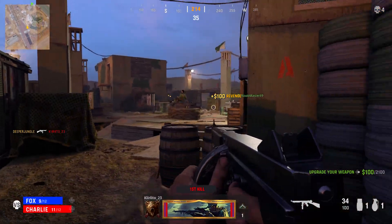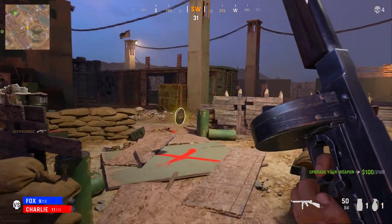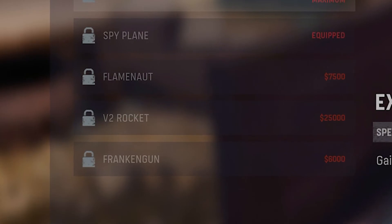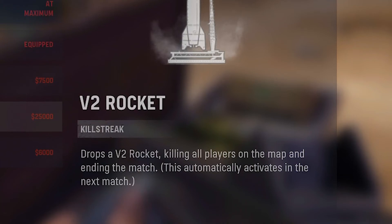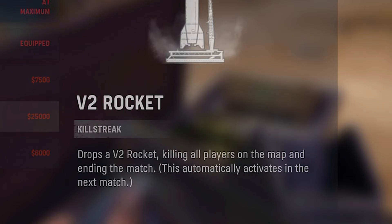To start off, let's talk about what you need to do to unlock the V2 rocket. The V2 rocket in Champion Hill is a purchasable killstreak found under the support buy station, costing $25,000 — easily making it the most expensive item in the game. The description reads: drops the V2 rocket, killing all players on the map and ending the match, and it automatically activates in the next match.